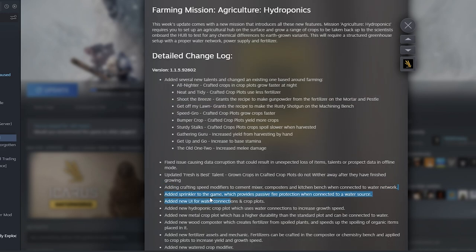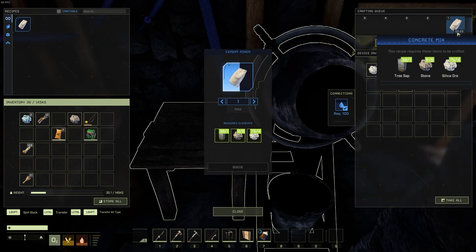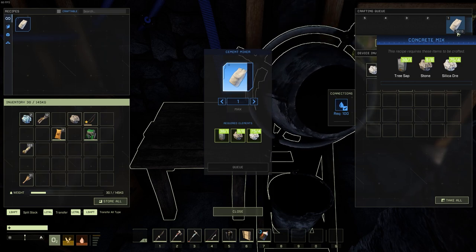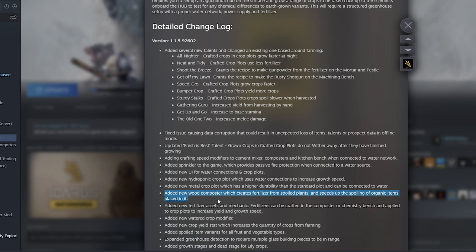Related to the water network, they've added crafting speed modifiers to the cement mixer, composters, and kitchen bench when directly connected to a water pipe — giving you another reason to care about adding plumbing to your house. It's also worth noting that the composter will speed up the decay rate of anything you put into it, so don't use it to store your meat unless you want it to decay. It might even turn it into fertilizer before you can use it.